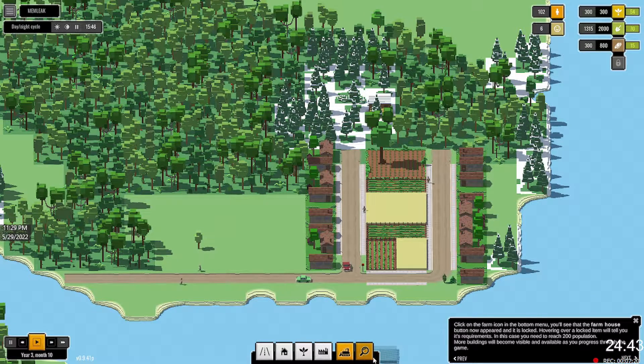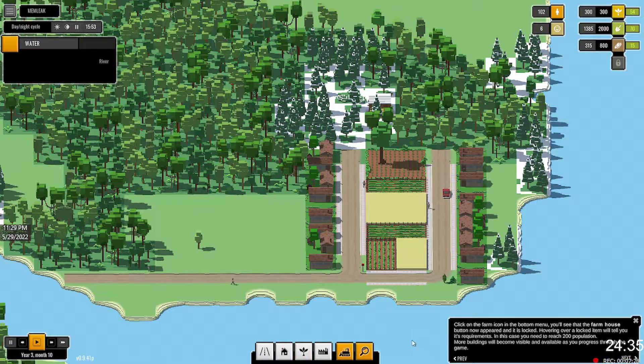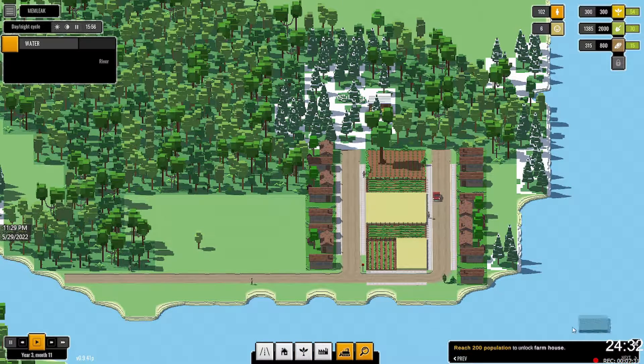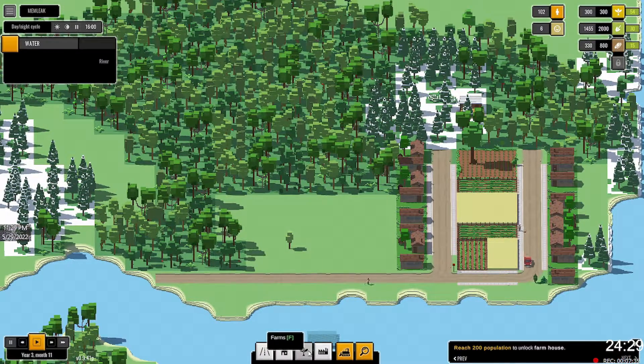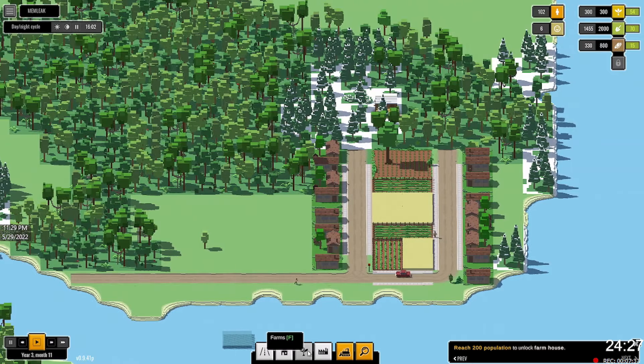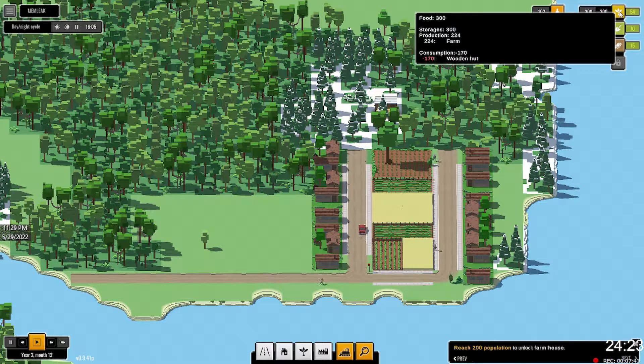Click on the farm icon — you'll see the farmhouse button has now appeared. But we need 200 population, as you can see, to unlock it. So we've got to get to that. Now reach 200 population to unlock the farmhouse. We're at 54 on the food.